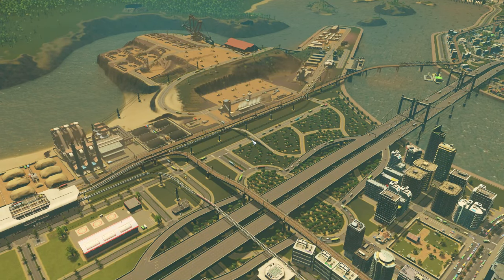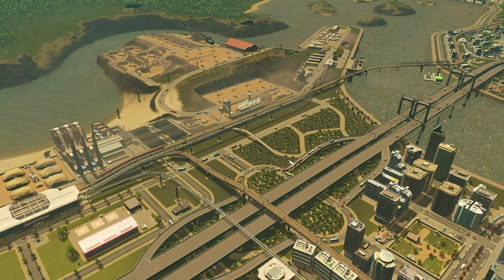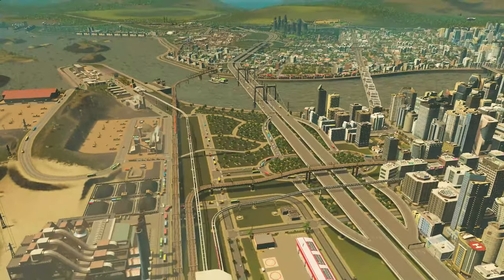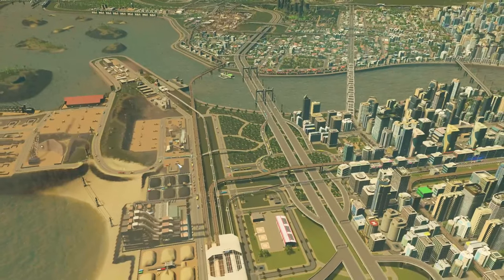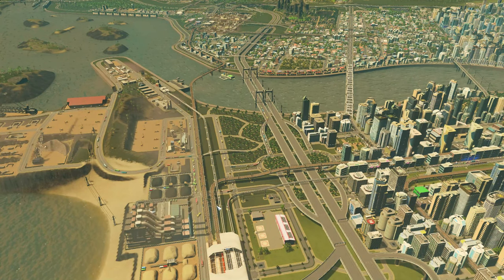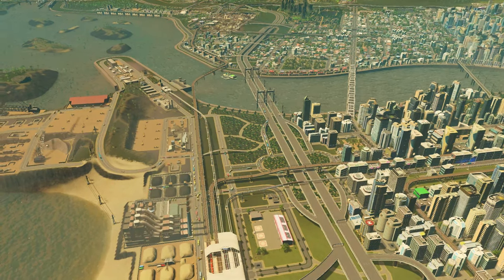This doesn't look too bad. It's not backing up too much - sometimes a bit here, sometimes a bit here. This is perfectly normal for an industry area. This is the only path a lot of these trucks can take to exit, so it backs up a bit here. I might create an alternative if this becomes a problem in the future, but for now it still flows. I'll keep my eyes on that.